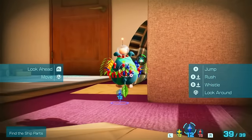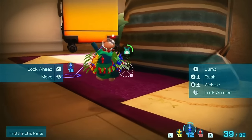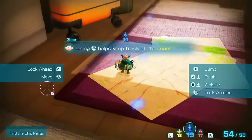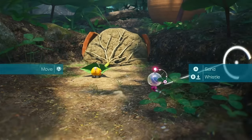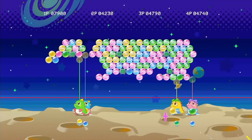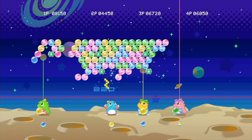Pikmin 4 does have a co-op mode, but it's very disappointing especially if you played Pikmin 3 Deluxe. You can no longer play through the game in split-screen co-op — now you have to play with an assist player who can basically just throw rocks and stuff. It's not equal, but I'm glad it exists.